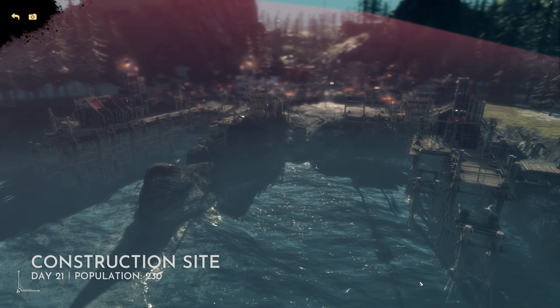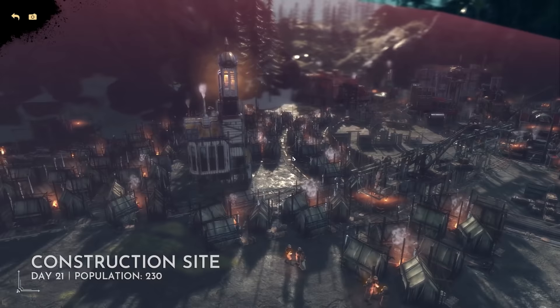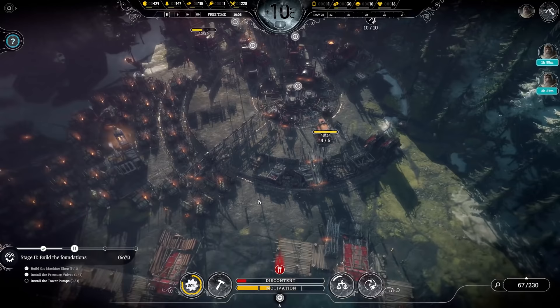Hello everybody, Darren here, and welcome back to episode 5 of my Frostpunk The Last Autumn series. Previously we moved forward with phase 2 of the construction site, installing the pressure valves. We've moved on to the tower pumps after securing some steam exchangers out in the wilderness — totally not at the expense of any lives. We wash our hands of the whole affair.